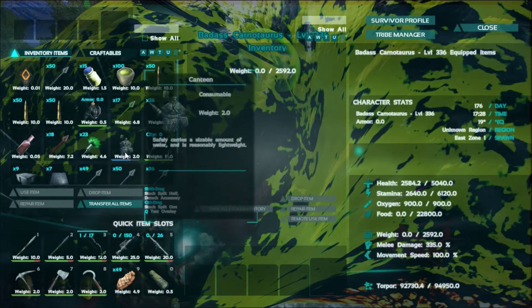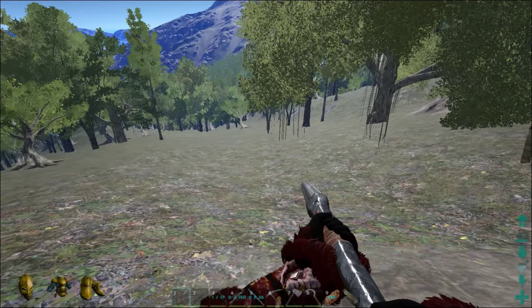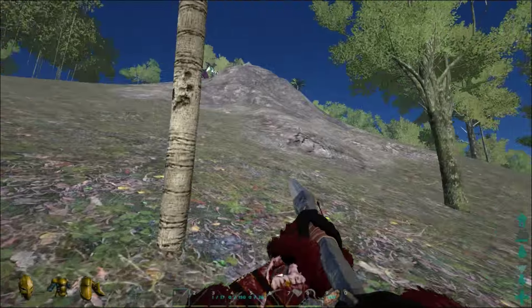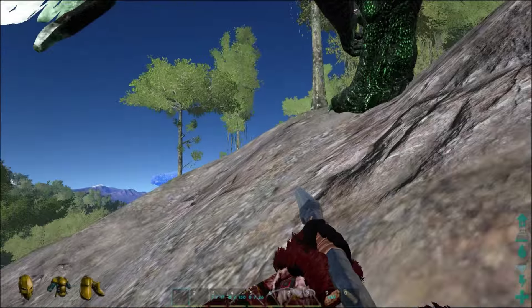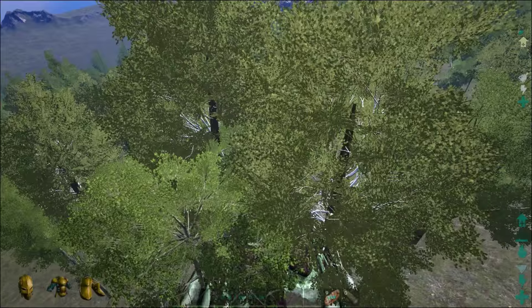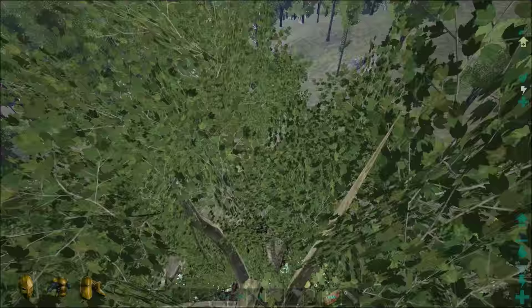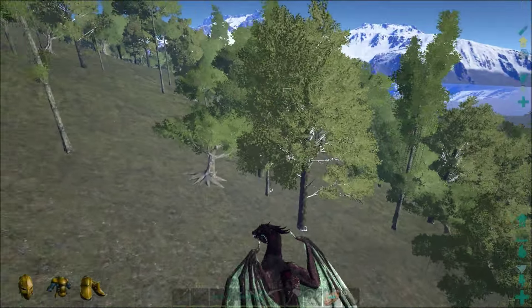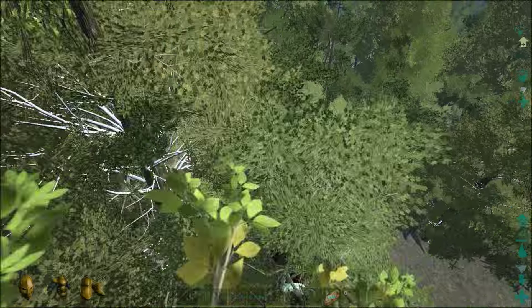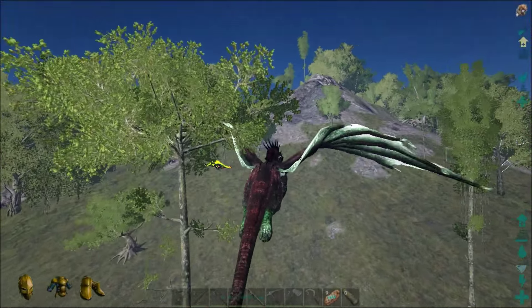He has 94,000 torpor. This guy's actually going to be pretty good, except I have no way of taming him right now. Let's kill something real fast — we have a little bit of time. I need to find something to kill. Hey, an Ovi Raptor or whatever you are — you're dead. 38 prime meat, yes! This is perfect, this is exactly what we wanted. I need to kill some golden dodos for sure, but this does make it a little bit more interesting doing it like this. Let's do this — remote use item. Let's put the prime meat on you first. Yes, we're going to take my food back, and then you should tame really fast.